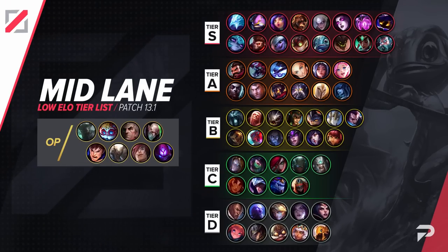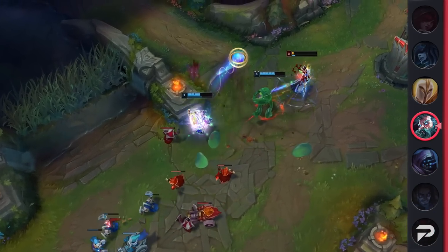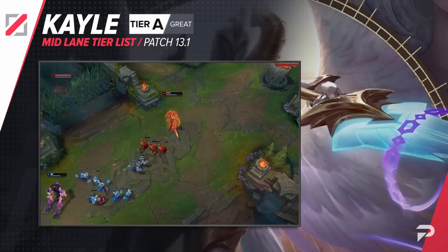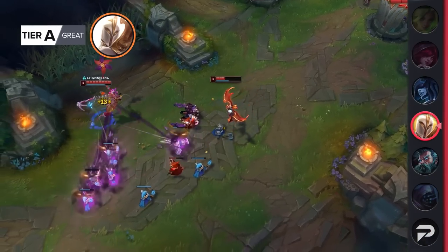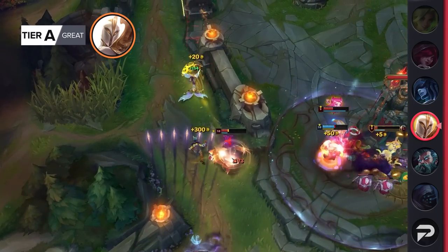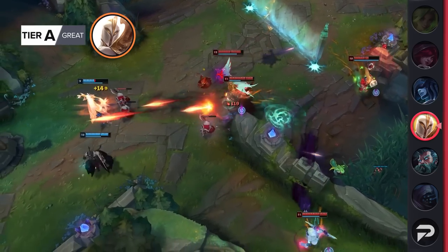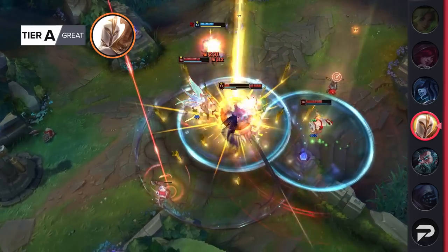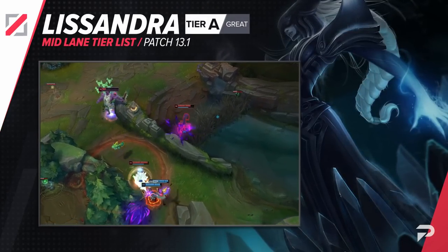Now here's our mid lane tier list. Zilean gets moved down to S tier — he's still a really solid pick, but all the champions in OP tier have just a bit more of an upper ceiling on how impactful they are. Kayle gets moved down to A tier. Kayle basically never gets direct changes — instead her strength is determined by what is common in her lane and the meta as a whole. You'd think her ability to deal consistent DPS to tanks would make her good right now, but there are just too many melee matchups to deal with to get consistent results. She's good and you'll probably win the majority of games if you learn how to survive early, but you're also going to run into quite a few games where you feel like you lose before you come online.